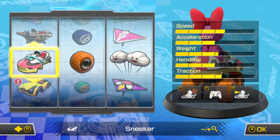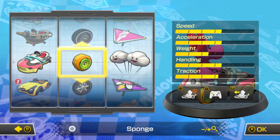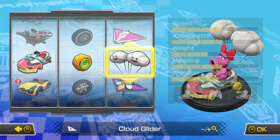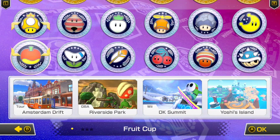Let's look at the stats. Let's do the sneaker, probably some sponge wheels — keep the car close to the ground like a shoe would be — with my favorite, the Cloud Glider. That looks pretty good. Let's go ahead and give Birdo a try. We're gonna be going to the DLC.